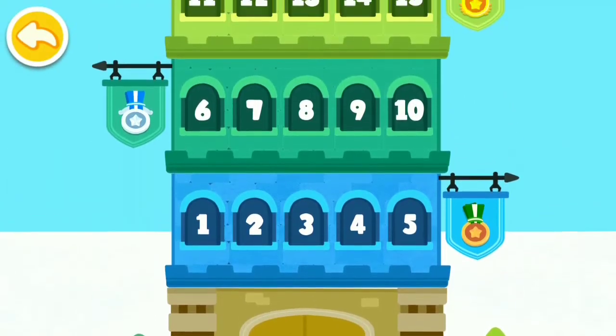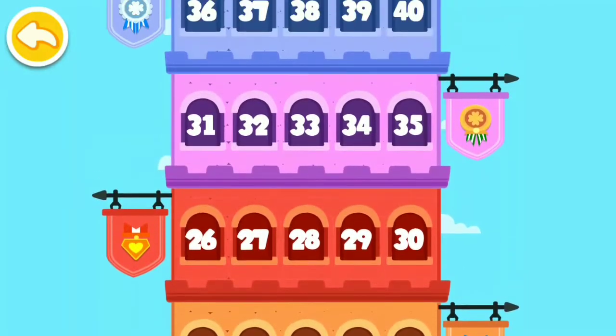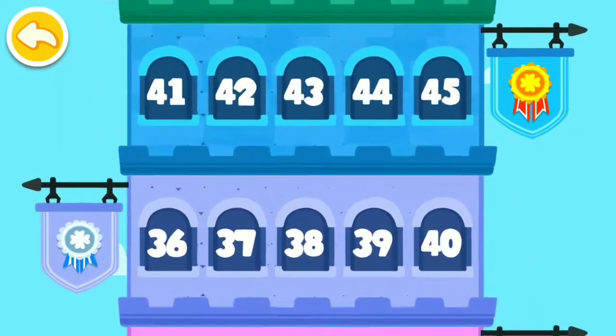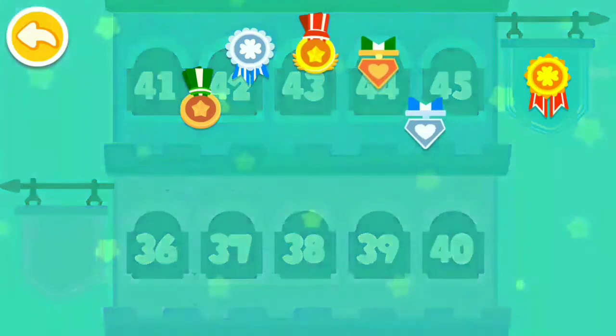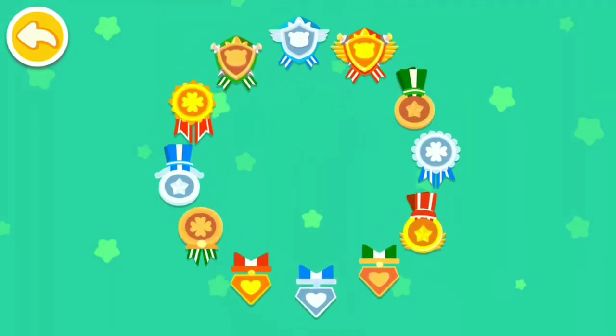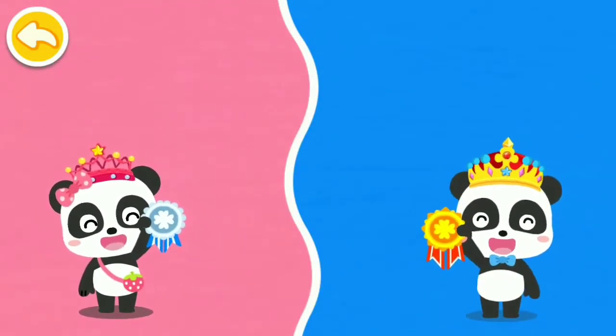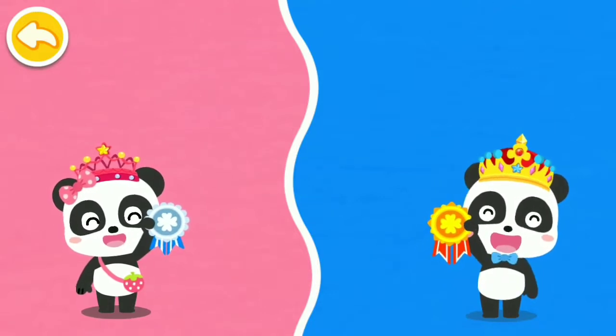There is a very, very tall rainbow tower in the ice and snow wonderland. If you successfully challenge the rainbow tower, you will get a hero badge. Little Prince and Princess, let's challenge the rainbow tower to collect 12 hero badges!